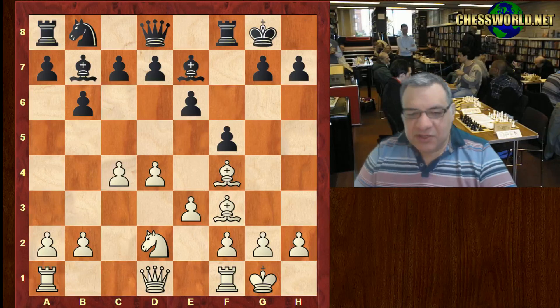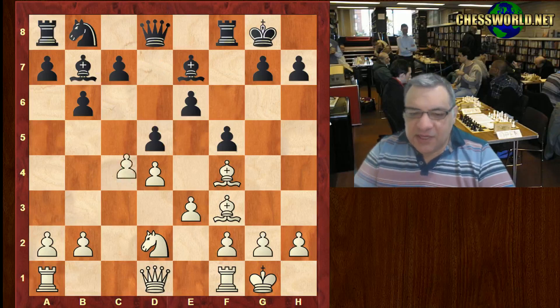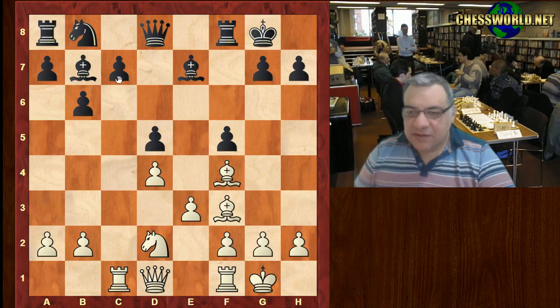Now black — it looks a little bit awkward actually to exchange off these light-square bishops. Black actually plays d5, c takes d5, e takes, and there's a bit of pressure here — Rook c1 hitting c7, c6 is played.